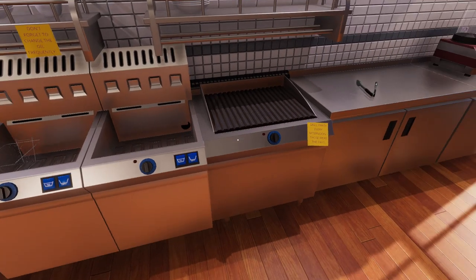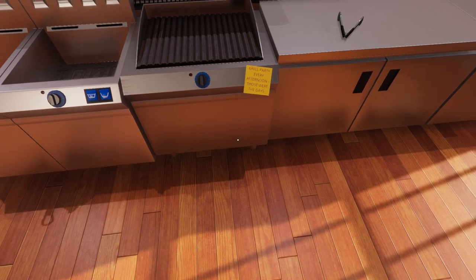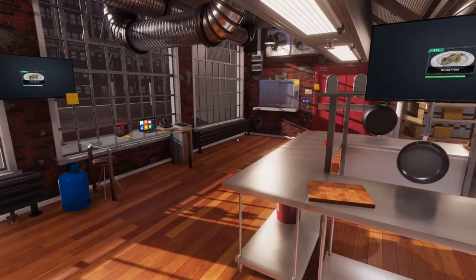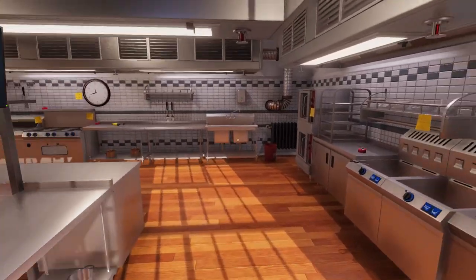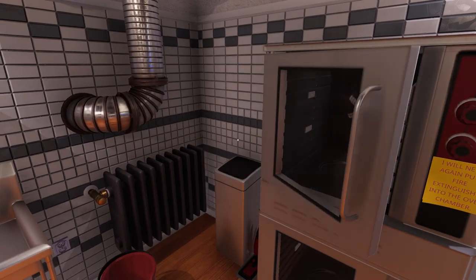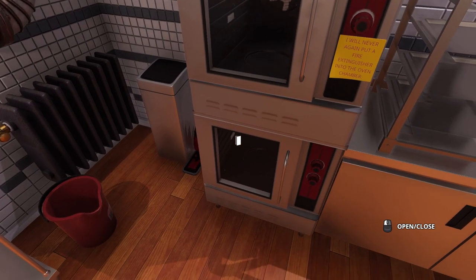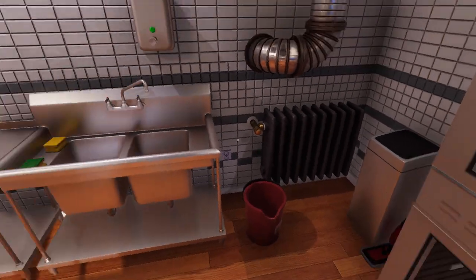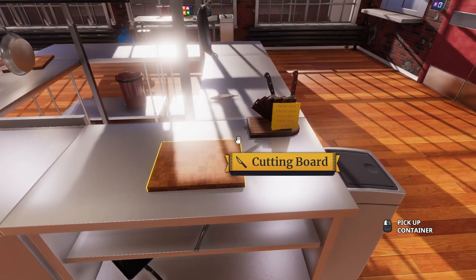This is actually a really nice kitchen. It's a good thing they have post-it notes everywhere. Don't forget to change the oil frequently. Grill party every afternoon — those were the days. Where do they hide the trays? Where's the oven even? Oh, there's the oven over here. Maybe there are some trays in the oven? Nope, definitely not.